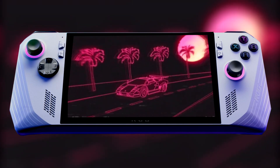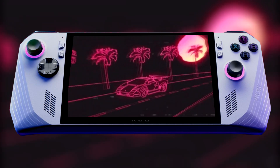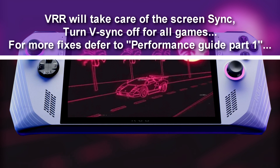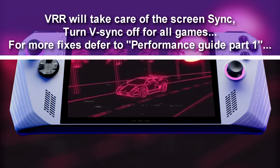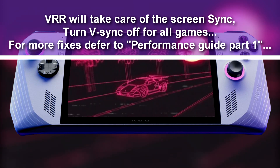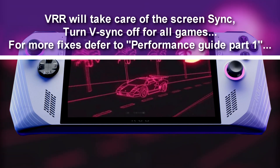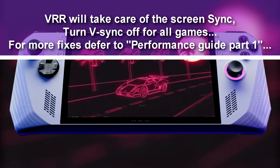Also with every game on the list, V-Sync will be turned off and 120Hz mode enabled to use variable refresh rates. If you're coming from the last Power Saver and Performance Guide, there are initial settings to help performance that could be considered risky. But if you want to know everything in your power to save as much battery life as possible, check out the first Power Saver and Performance Guide for the ROG Ally — I'll provide a link down below.